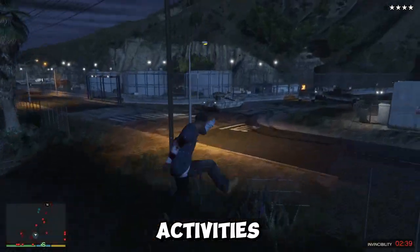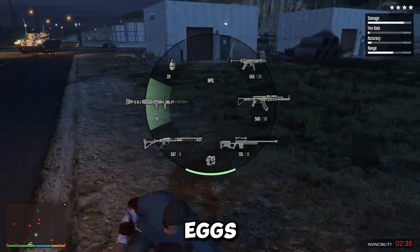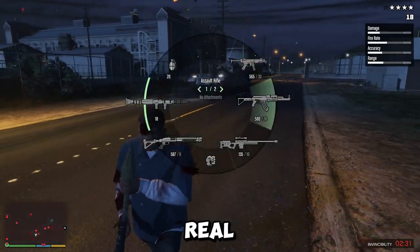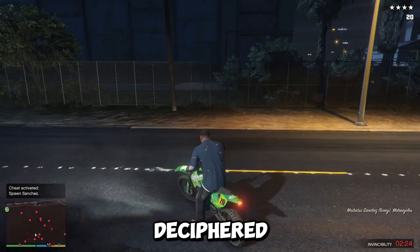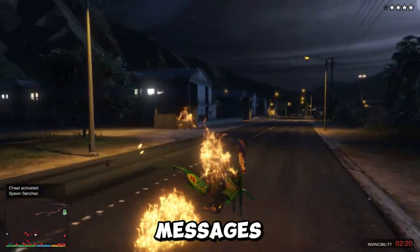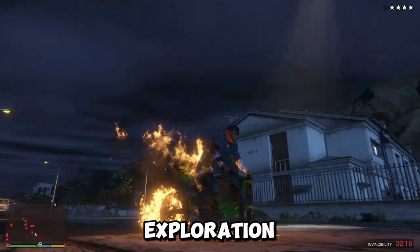While the core gameplay and activities are a blast, GTA V offers a wealth of hidden details and Easter eggs for players to discover. From subtle references to other Rockstar games to real-world brand parodies, the game rewards exploration and attentiveness. The game's code contains hidden messages that players have deciphered through various methods, adding a layer of mystery and intrigue. These messages often point to hidden locations or secrets, further fueling the exploration spirit.